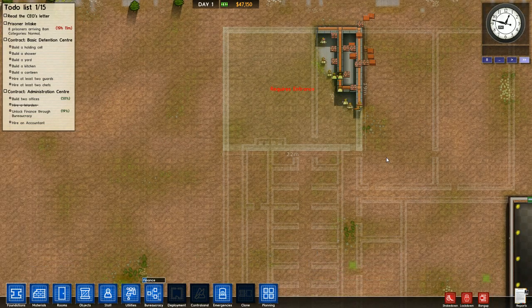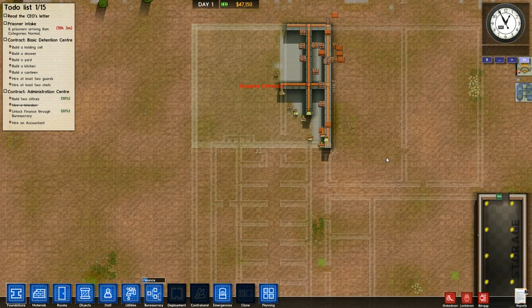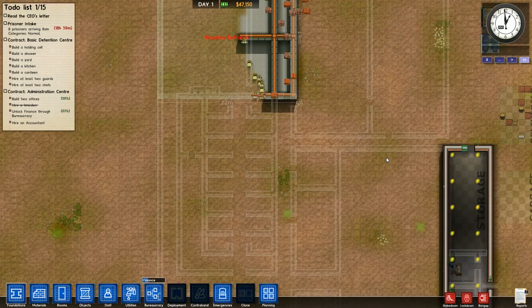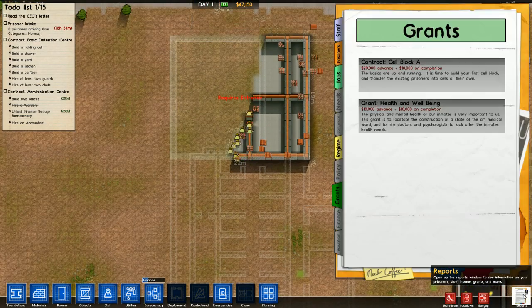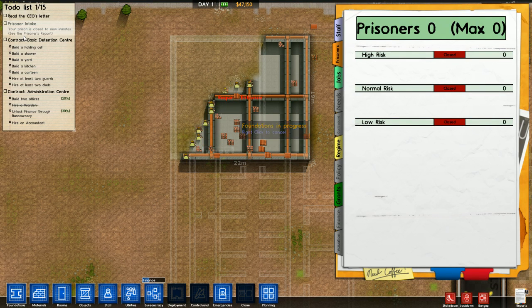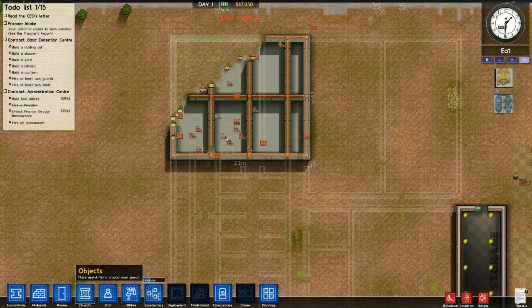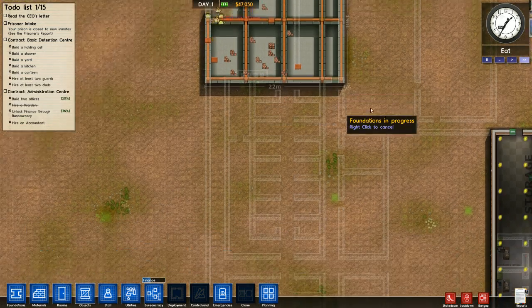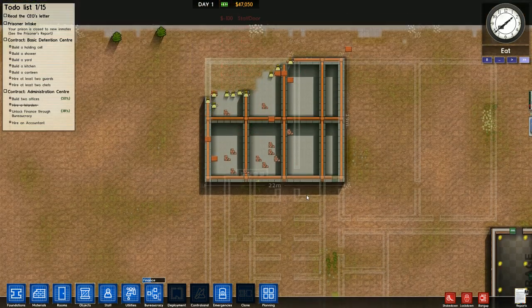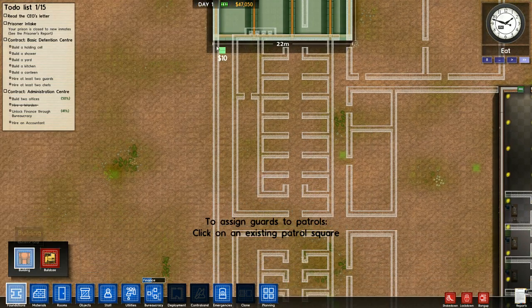So you're going to want to be able to get mostly full staff. We may not have a psychologist before the prisoners get here - this prison actually has a lot of buildings, so we may or may not have prisoners on our first go-around. We're going to go ahead and go up here to the prisoners report and click on the green box that says open - see how it says closed? Your prison is closed to new inmates. So we're going to hold off on having any prisoners for now. We'll see where we are because there's going to be a lot of plumbing I need to put in to get this place ready, and frankly that can be quite daunting.